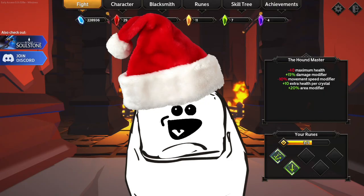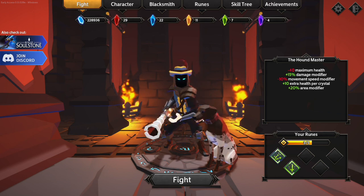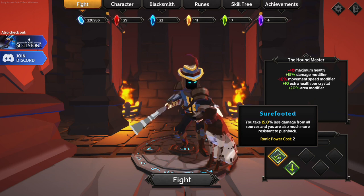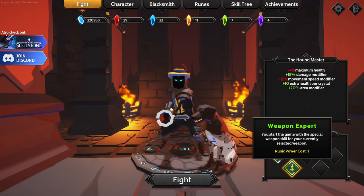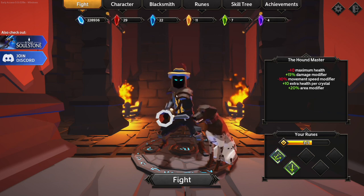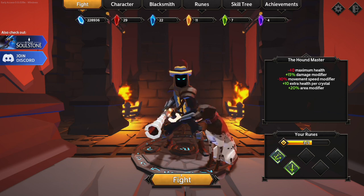Well hello there, you sweet holly jolly toe beans, it's your boy them curvy toes and we are back again. Today playing Soul Stone Survivors — we are going to be playing as the Hound Master because puppy doggos of murder always sounds like an excellent idea. We're going to be using the runes Sure-Footed and Weapon Expert to take a little less damage and to start with an extra skill. Quick shout out to you, the toe beans — thank you so much for all the love the channel has been receiving lately. Make sure you like today's video and subscribe to the channel to become a member of the sweet sensual toe bean army if you haven't done so already.